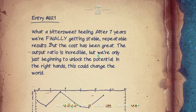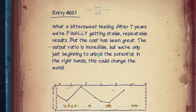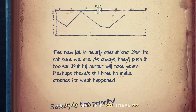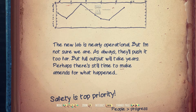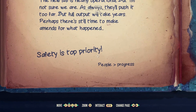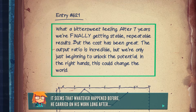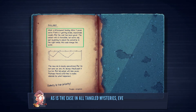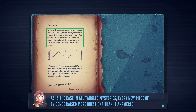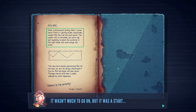What a bittersweet feeling. After seven years, we're finally getting stable, repeatable results, but the cost has been great. The output ratio is incredible, but we're only just beginning to unlock the potential. In the right hands, this could change the world. The new lab is nearly operational, but I'm not sure we are. As always, they'll push it too far, but full output will take years. Perhaps there's still time to make amends for what happened. Safety is top priority — people are more important than progress. This entry is from much later. There are lots of pages missing — it seems that whatever happened before, he carried on his work long after. As is the case in all tangled mysteries, every new piece of evidence raised more questions than it answered. But she now knew the purpose of this Zazersphere and the name of the people who had built it: the Council of Three. It wasn't much to go on, but it was a start.